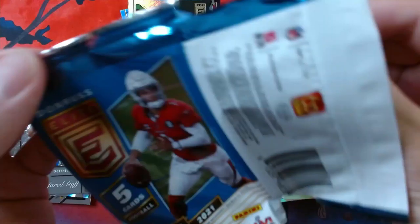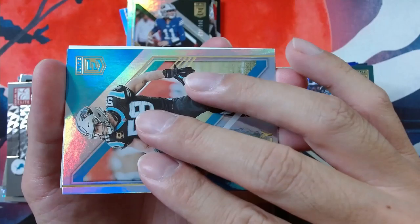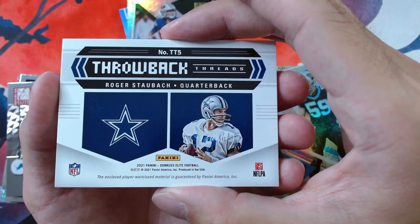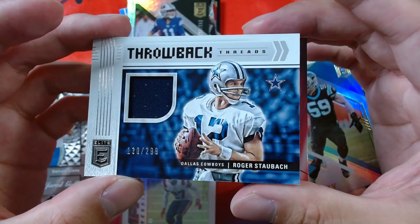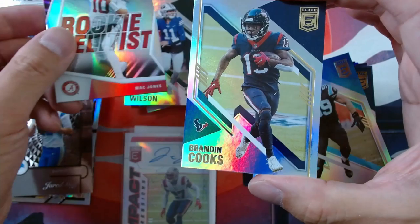We got Luke Kuechly. Then oh, here we go — here's our mem. And we got TT5. Who would that be? Throwback Threads — we got Roger Staubach. QB, old school QB. And here is our mem card. Nice, no damage. And we got a numbered one — 130 out of 299. Cowboy fans, that'd be nice to see this mem card. And we got Rookie Elitus as well — we got Mac Jones. Very nice — we got two of the rookie QBs. And we're going to end it off with Brandon Cooks and Nick Bosa.